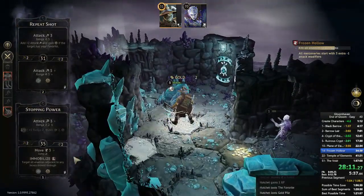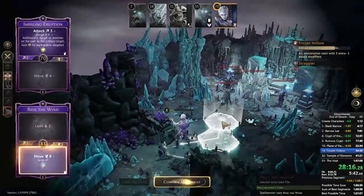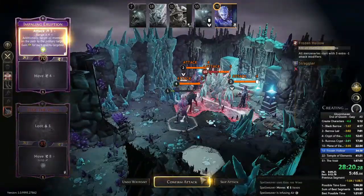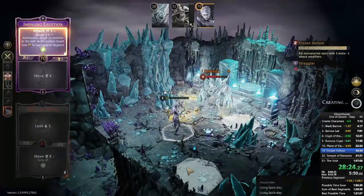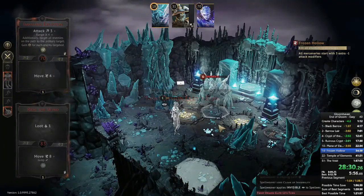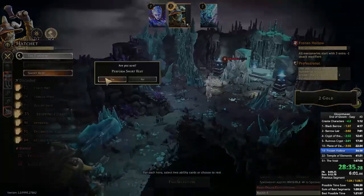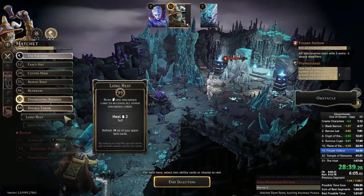I want my Hatchet back because there's an elite frost demon in the final room with ten health. The Spellweaver gets into the final room, and even a minus-two still kills that Living Spirit — very nice. She goes invisible, though I guess I didn't really need to since this frost demon isn't attacking this turn. One enemy left and Frozen Hollow is done.